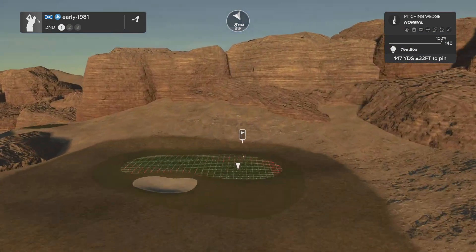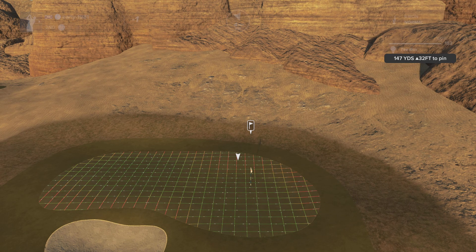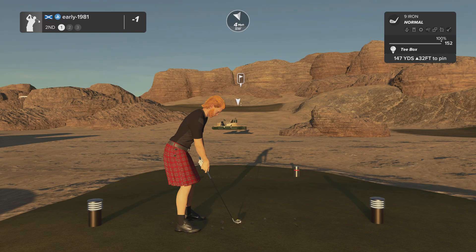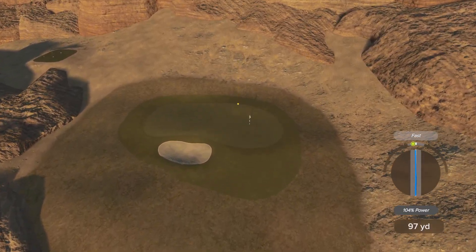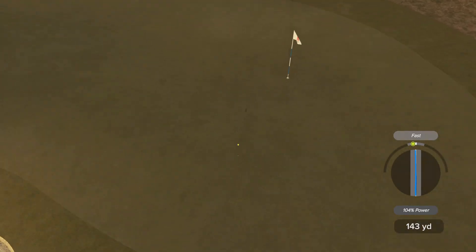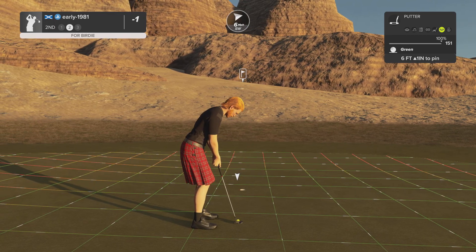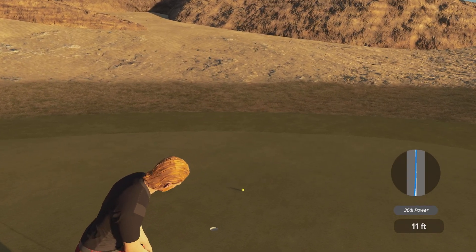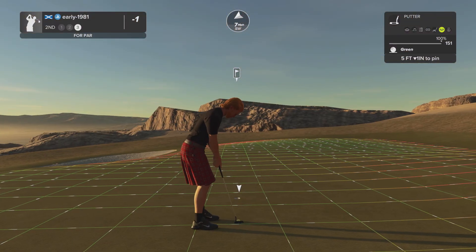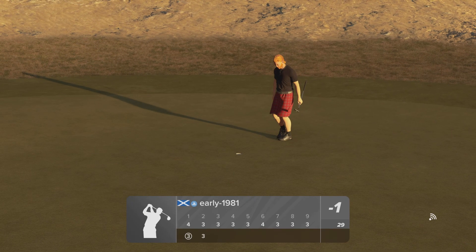Hole number two is an uphill par three playing 147 yards, wind slightly in my face but there is a backstop if long. Going with a nine iron, applying good loft and a little top spin. Expected it to land short of the pin and release out — that is a lovely strike. It gets a firm kick and leaves me a six foot putt. I've absolutely smashed that, took the break out of it, caught the edge of the cup and went five feet past. A disappointing par.